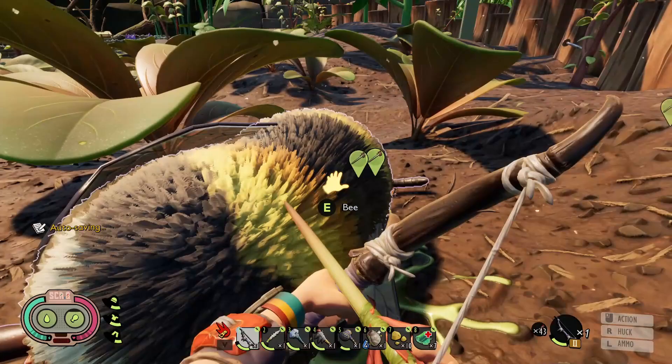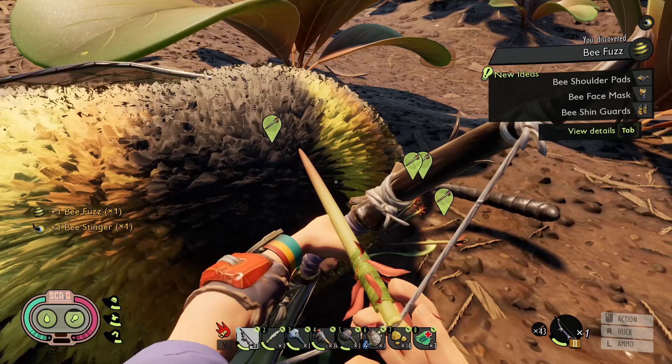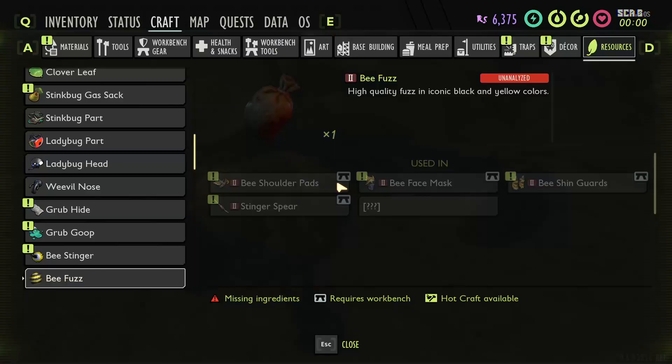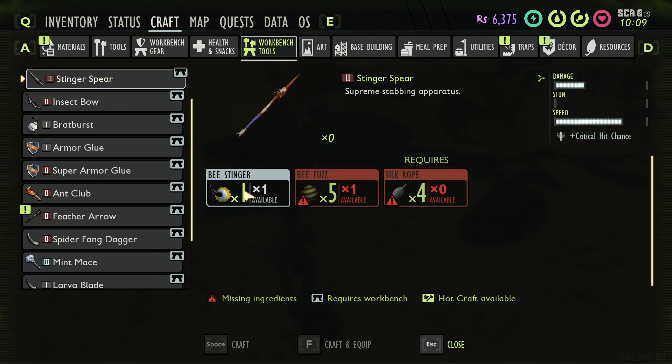That was rough, guys, that was rough — but that was our first bee kill and we didn't die! That's actually kind of surprising, I thought we were gonna die. We got bee fuzz, bee shoulder pads, bee face mask, bee shin guards — and we didn't even have to analyze it, which was kind of weird. There's a stinger spear too, and we need bee fuzz to make that — so we're gonna kill some more bees.